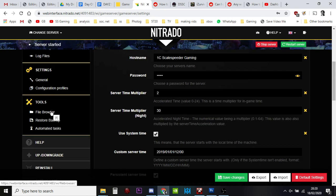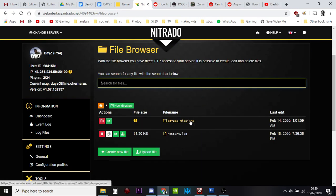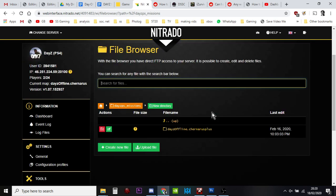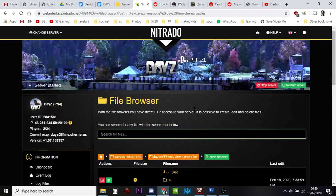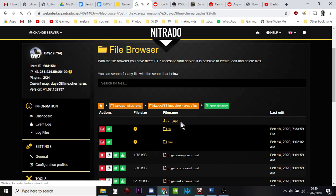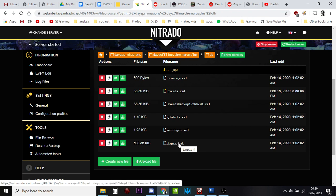Where we want to go now is the file browser. You want to go into DayZ PS Missions, and you can see it says DayZ Offline Chernarus Plus. If it's a Livonia server, it will say Enoch. Click on that one, then go into the DB folder, and then go into the one that says Types. But before we start, we want to back it up.